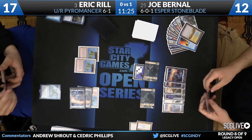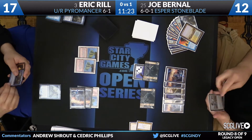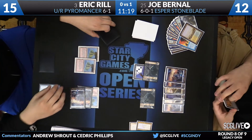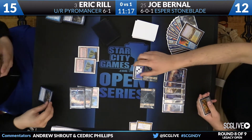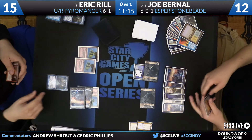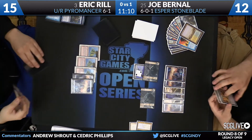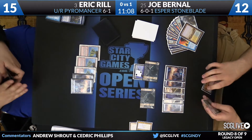Vendilion Clique here is going to be cast by Eric Rill, looks like on Bernal's end step. Doesn't look like he's going to attempt to counter — he's going to put a Vendilion Clique on the bottom. Rill again playing Blue-Red Pyromancer. We saw him very early on in the day dispatching an opponent rather easily; he played against Justin Uppel and basically did whatever he wanted. Uppel's draws were not very good. But he's 6-1 right now.